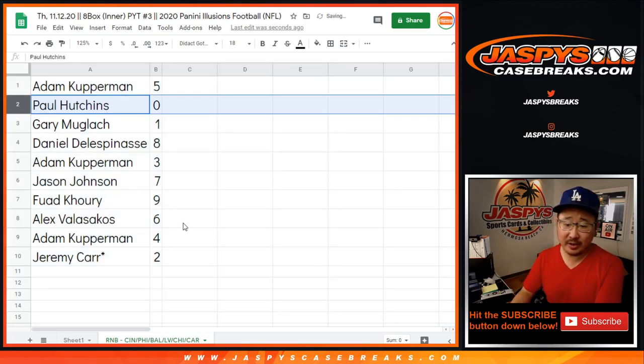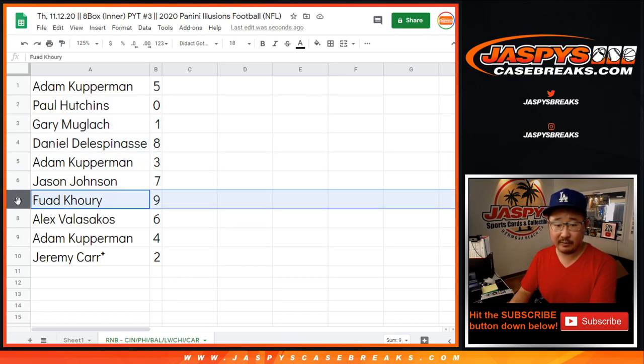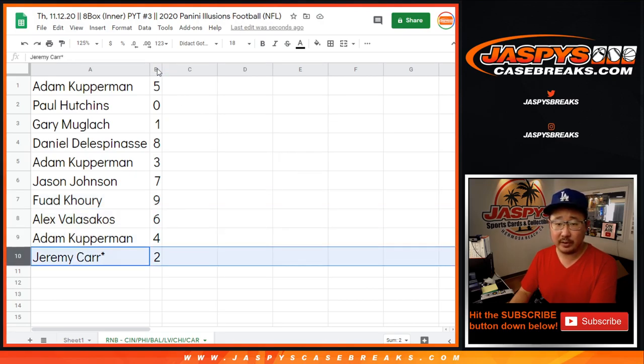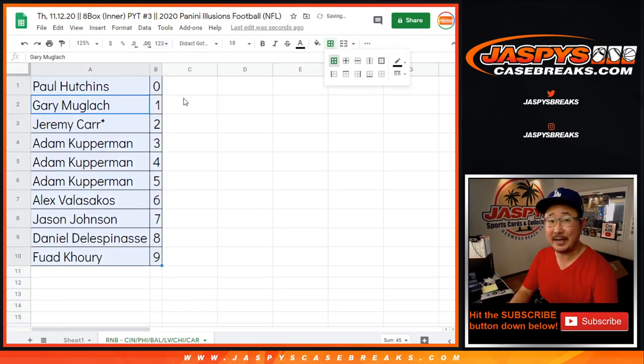Adam with five. Paul with zero — you'll get any and all redemptions for those teams on the bottom right there, as stated in the description, including one-of-one redemptions. Gary, you'll still get live one-of-ones. Daniel with eight, Adam with three, Jason with seven, Fuad with nine, Alex with six, Adam with four, and Jeremy with two. So let's order these by number. Coming up in a separate video will be the break itself. We'll see you for that at jazbeescasebreaks.com.